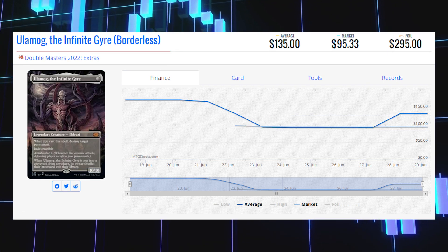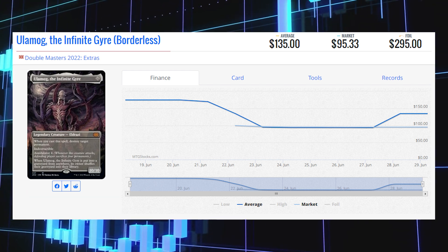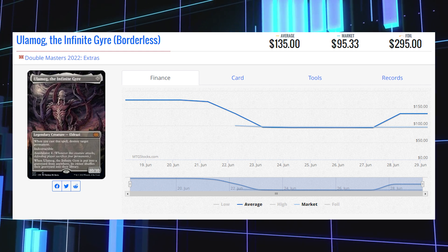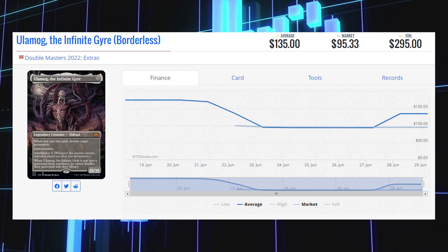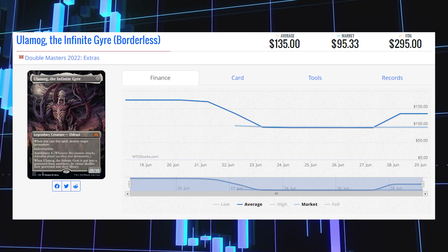Another Mythic on our list today: Ulamog, the Infinite Gyre. The borderless version of this card is sitting at $95.33 for its market price. Its average price is $135, with its average foil price at $295.